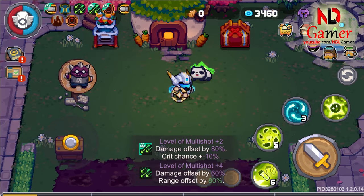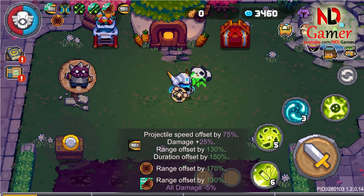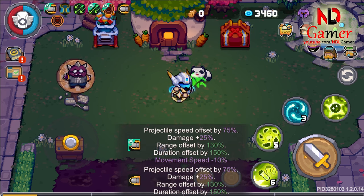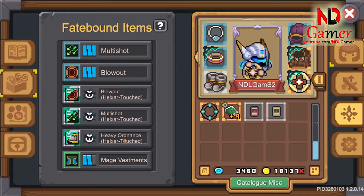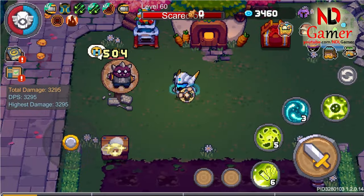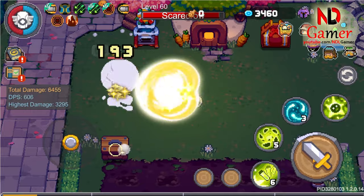Since these light circles are considered projectiles, they can synergize with fate bounds related to projectiles such as multi-shot, heavy ordnance, lock-on, improved arrows, and others. Because it causes a large explosion when fully charged, it's best to combine it with blowout to increase the explosion radius.